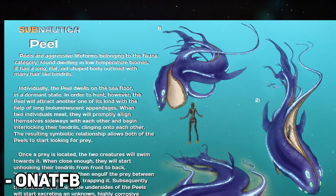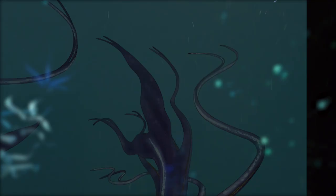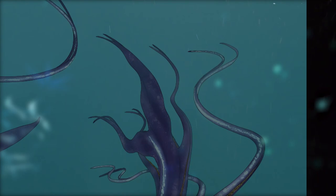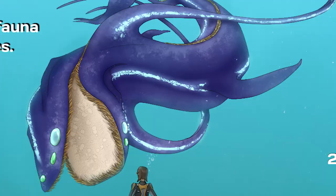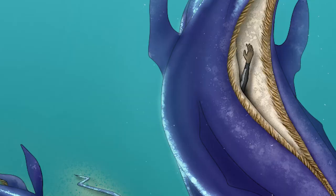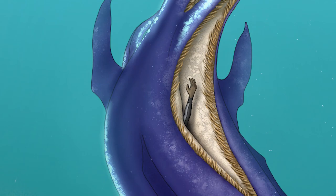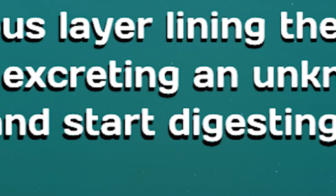The Peel is a creature concept by HonoredFB and is very aggressive, medium-sized, and a predator. It would dwell on the cold sea floor in a dormant state, similar to stingrays, until it meets another one of its kind. Once it does, the two will align themselves sideways and interlock their tendrils, which will allow them to hunt. Once they've found prey, they will unlock their tendrils — peeling apart — and engulf the prey. They will then reconnect and trap the prey between their bodies, excreting a highly corrosive enzyme, similar to fly traps, which starts digesting the prey.